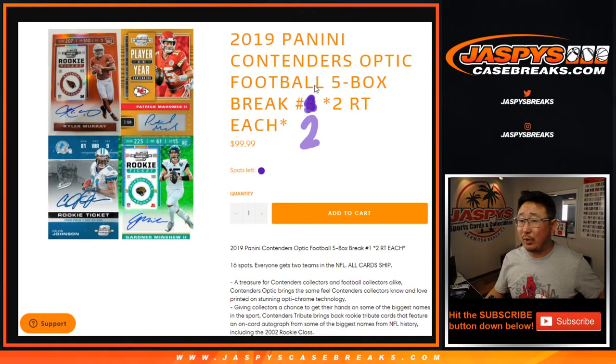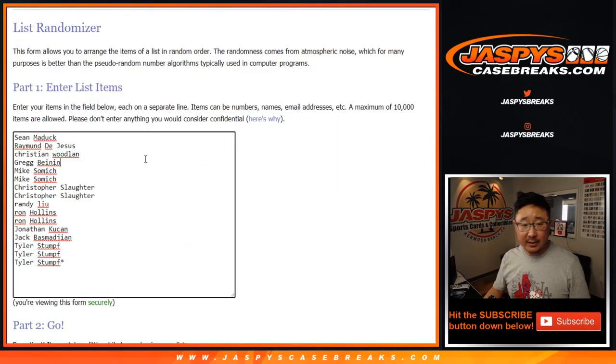Hi everybody, Joe for jazpyscasebreaks.com coming at you with 2019 Panini Contenders Optic Football 5 box random team break number 2. One spot gets you two teams in a half an inner case break. So the next break that's on the site currently is from a fresh inner case. And of course all cards ship. Big thanks to these folks for getting into it. One spot gets you two teams.